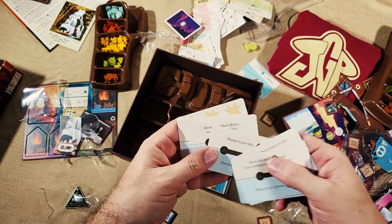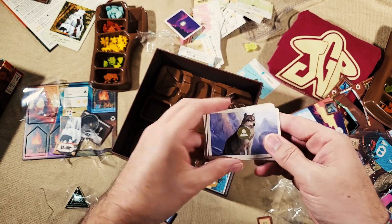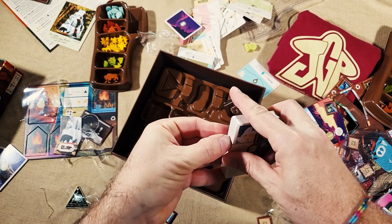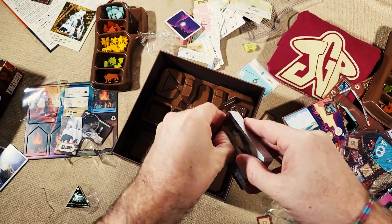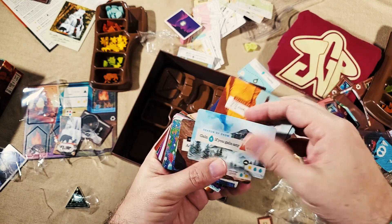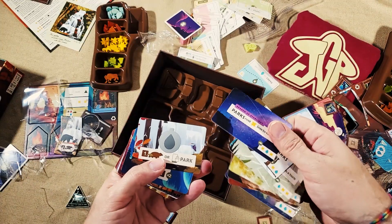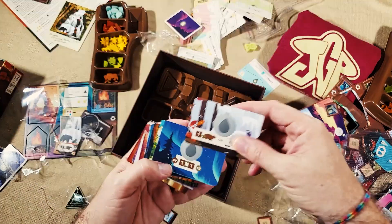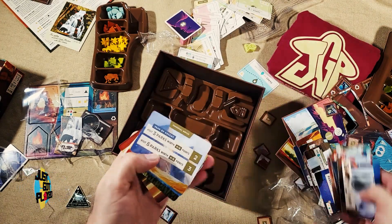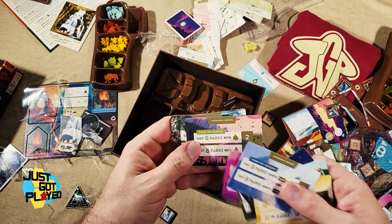There are some additional cards — I'm not sure what these are, maybe they're for solo play based on the symbol. There are season cards that tell you something different happening during that season, adding variety to the game. There are also canteen cards — you activate these with water and they give you extra stuff — along with individual personal bonuses. And some year cards too; I get the terminology a bit confused.